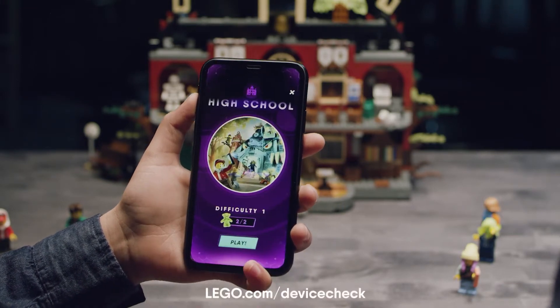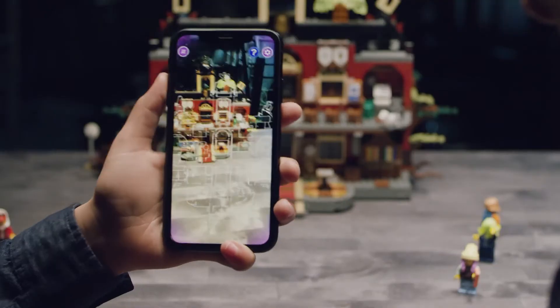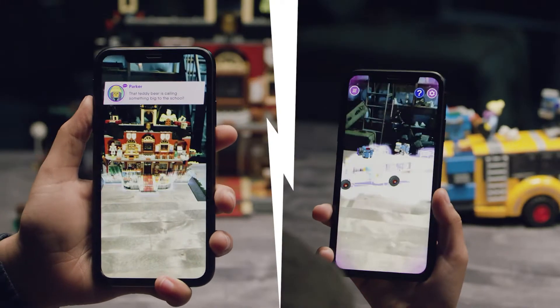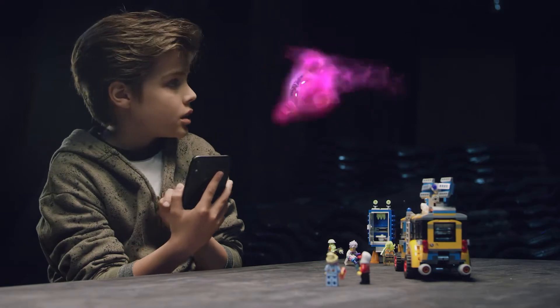The game only works with AR-compatible phones, so check the link below. Open the app, find your set, scan it and explore. When the boss ghost disappears from your screen,